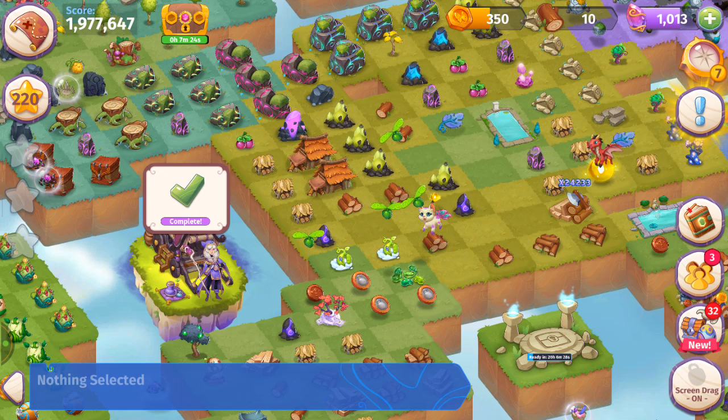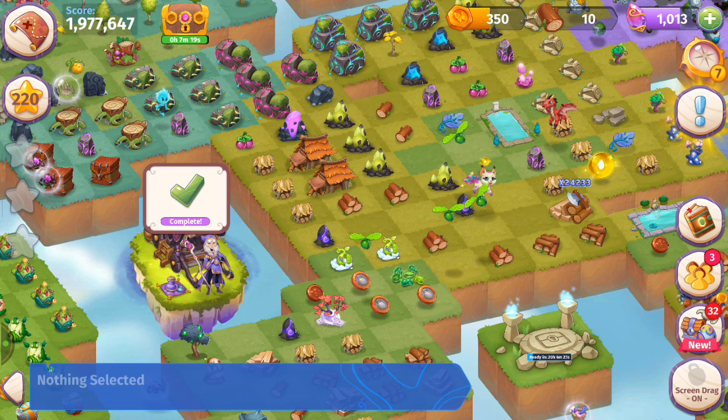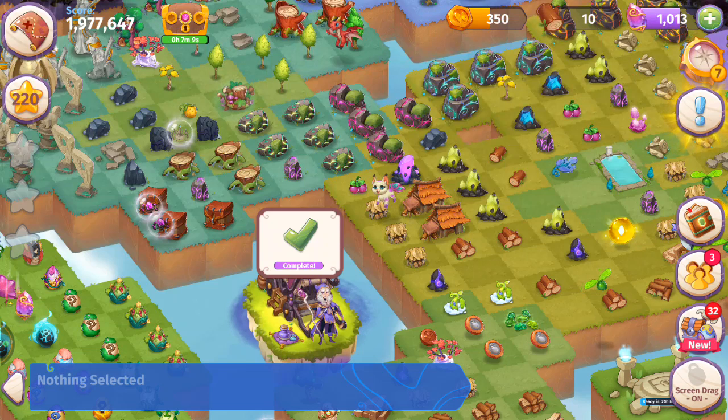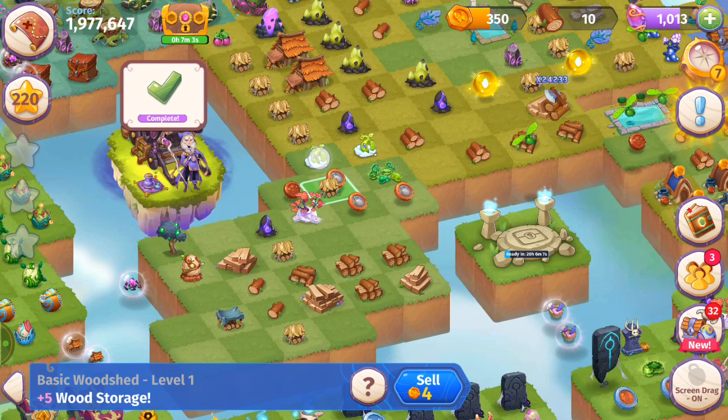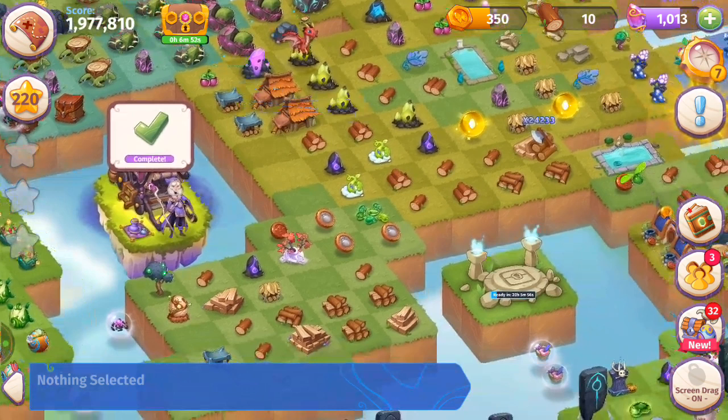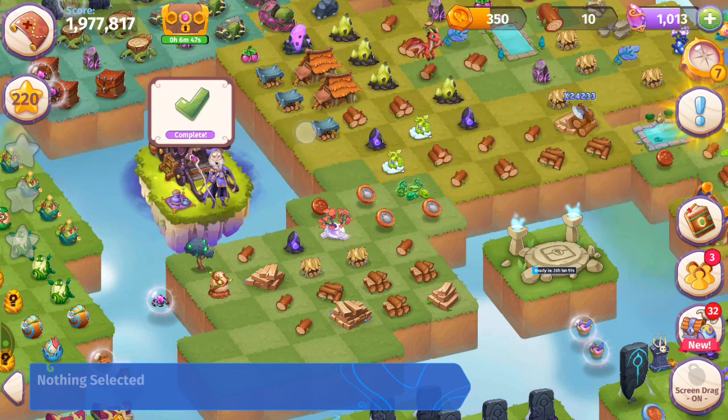Why is my woodshed 19 and yours is 35? That's because I bubbled my woodshed to reduce the price — I'm going to do it again, so stay tuned. Here I've got these five woodsheds — tap those for more wood, merge those five. Making a little bit of a mess here but it's going really well. We've got three woodsheds here and we'll be able to make another five-merge with these level ones.